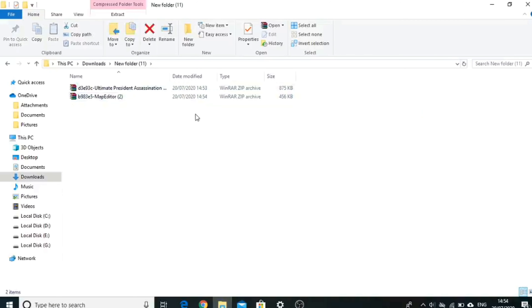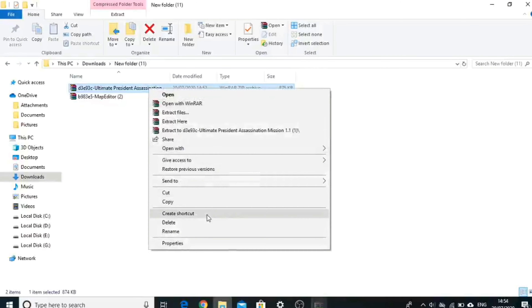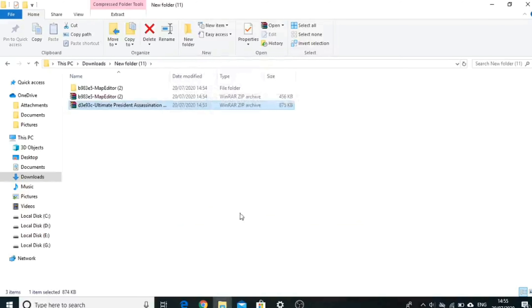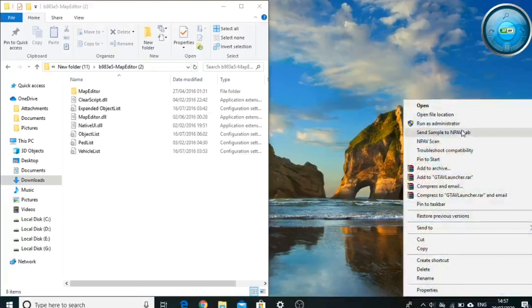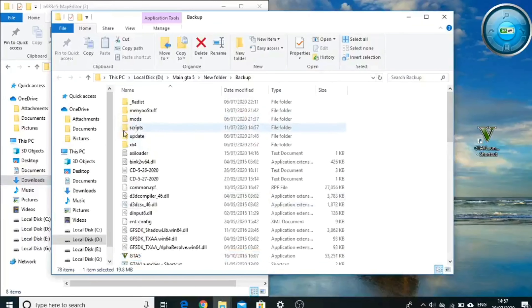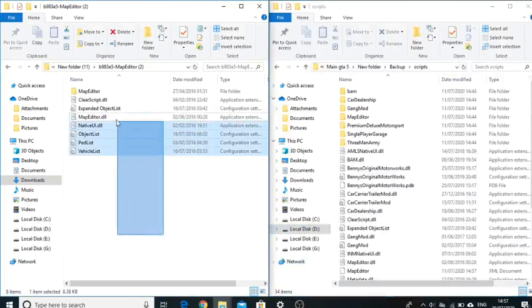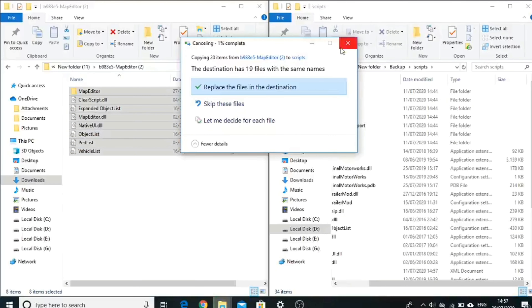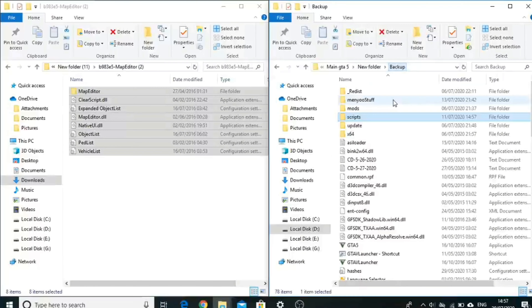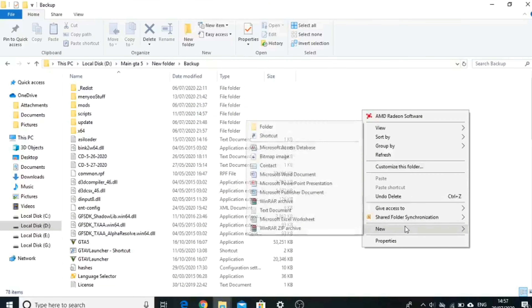Both files are downloaded now — extract the files. First, open the map editor folder, then open your GTA 5 main folder. For this installation you need the scripts folder. If you don't have the scripts folder, I will mention the link in the description. Now copy the map editor files into your scripts folder — I've already copied them so I'm not going to copy it again.